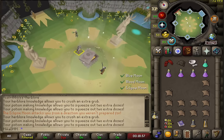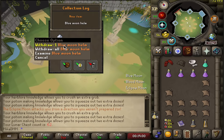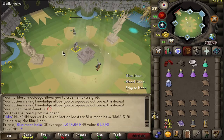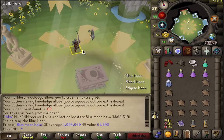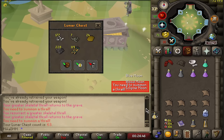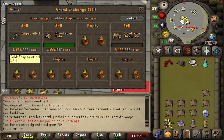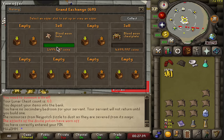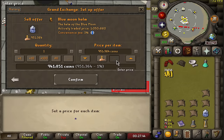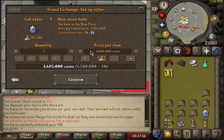Yew seed at chest 62 - and yes, another item: Blue Moon Helm. How much will this go for? Looks like another ~1 million piece. This is actually looking really good - 8 out of 13 drops already, and I am getting no dupes whatsoever. Eclipse Atlatl ended up selling for 2 million.